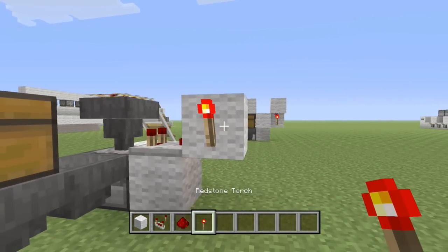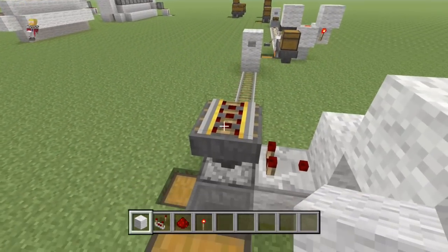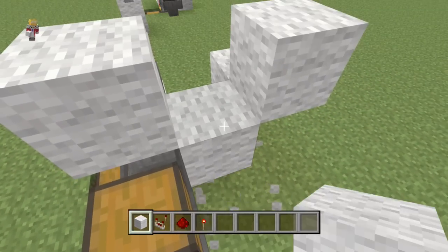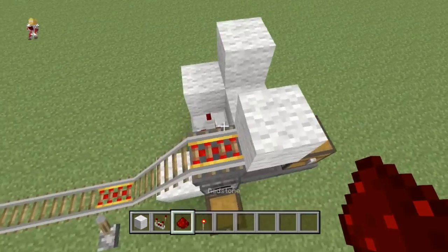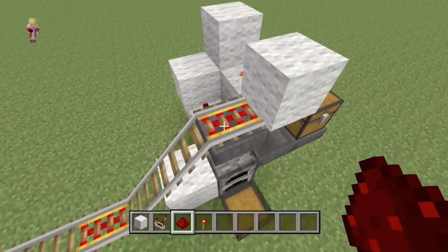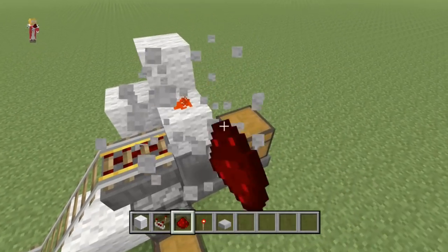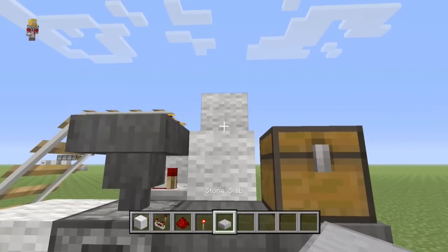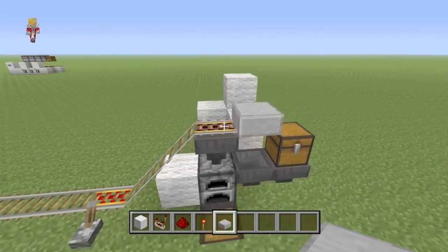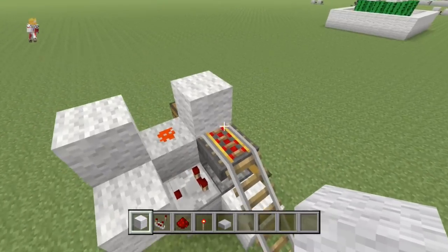On this block here you're going to place a redstone torch, place a block on top of that, place a block on the side of this powered rail, and then place a block there with one piece of redstone dust on it. The reason we need a block here is we need a solid block to power this powered rail. If we have a slab, for example, this will not power the block, and if it doesn't power the block it means that the powered rail will never be lit, which means the minecart will never come back. So you need a solid block — it could be any solid block — and that powers it.